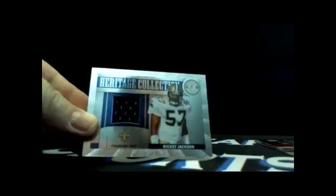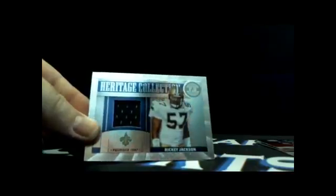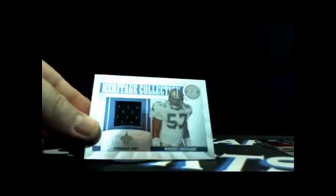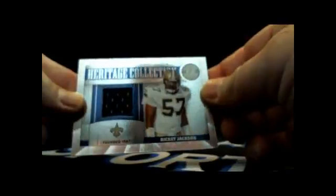Pack two. Jonathan Stewart, DeMarco Murray rookie of the week winner - not numbered, not getting sent out. Ben Roethlisberger, Brian Urlacher. Next hit: Ricky Jackson, Heritage Collection, going to the Saints - NFC South. Hector Davila getting the Ricky Jackson jersey swatch, 70 out of 199. There you go, dude.